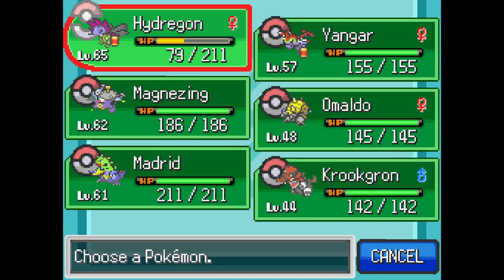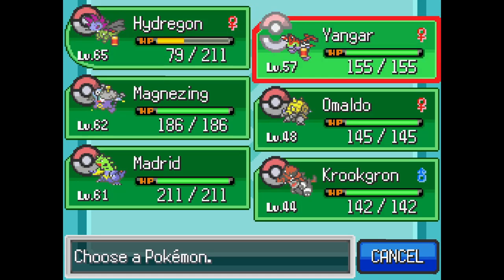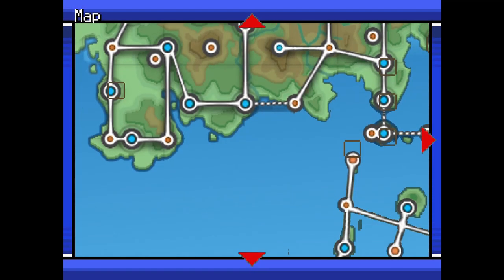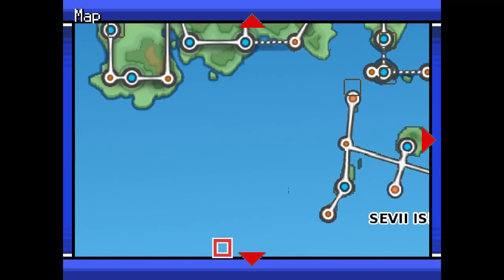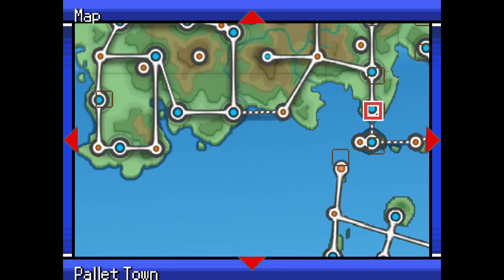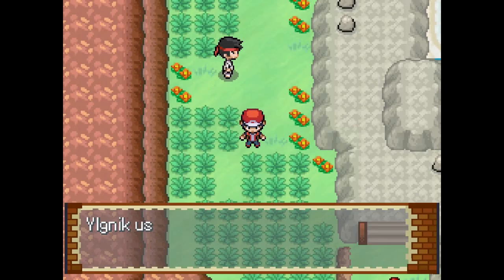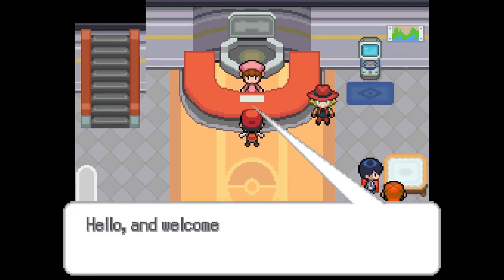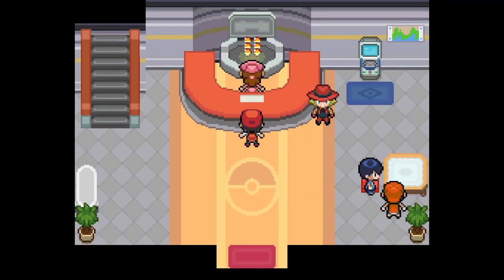Let's just go ahead and teleport back. Yep, I am on that island. So first of all let's go to Cinnabar Island just because we're near it. Let's heal up our Pokemon, even though it doesn't really matter. And let's go back into here.